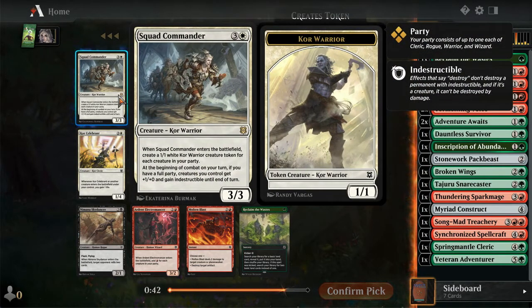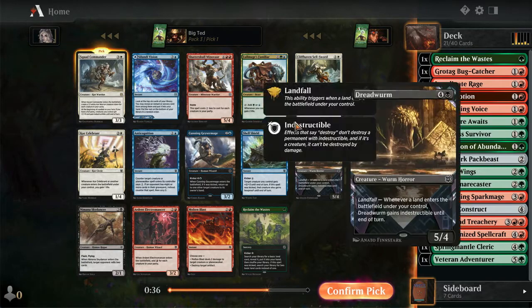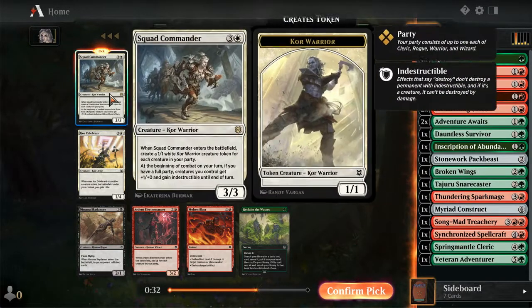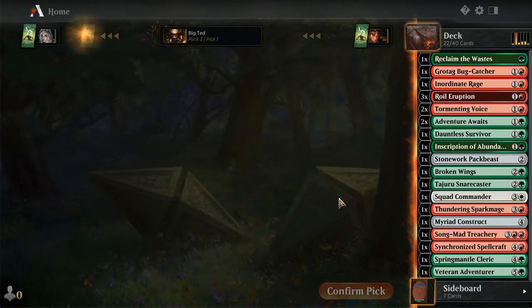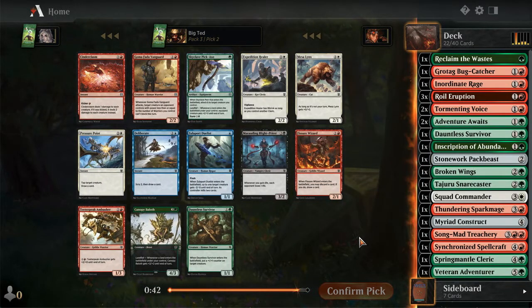Squad Commander - splash white for that. I have one source already. Is it better than Shatterskull? A 5/4 with Haste - yeah, I think we'll splash some white. So for splashing white, I don't have any reasons to be Wizards anyway.